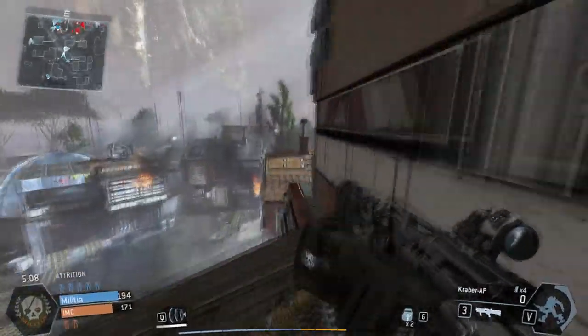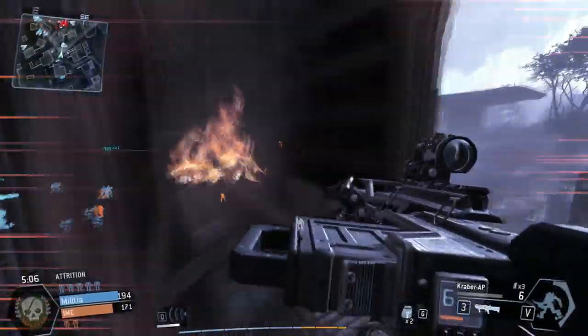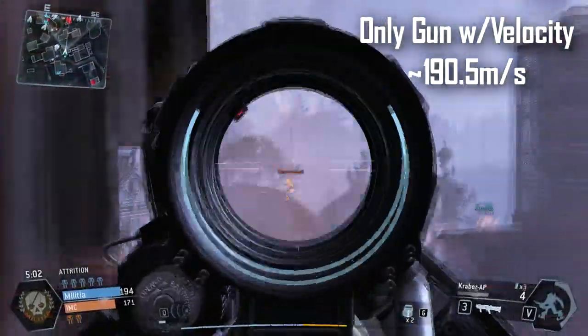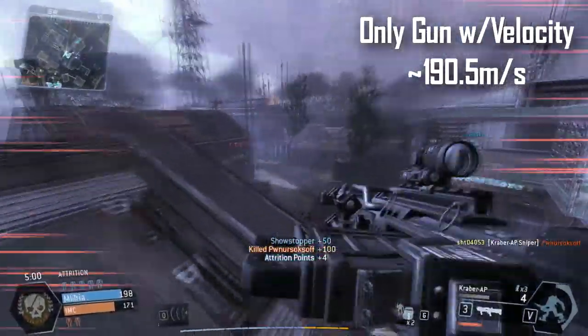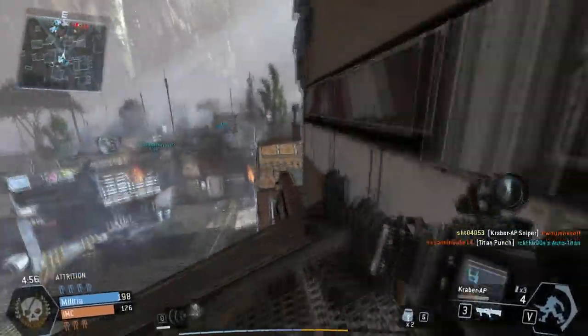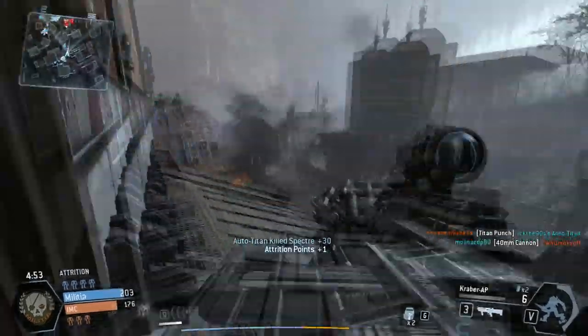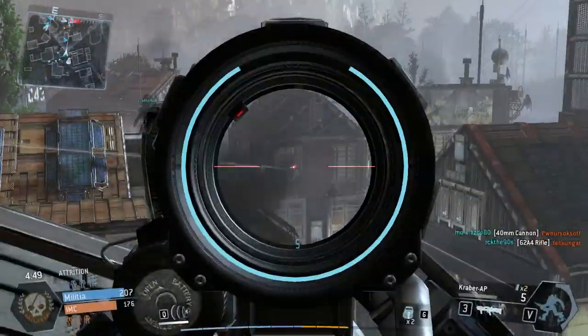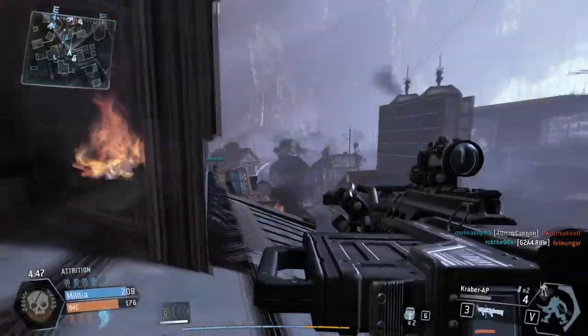One thing that this gun is very special at is its bullet velocity. This gun has a bullet velocity of around 15 meters per second, so if you're aiming at a moving target, you're going to have to predict the aiming — just like Battlefield 4 or any Battlefield series. It's not like Call of Duty where you can quickscope and just aim and shoot. You're going to have to predict that movement, otherwise it's going to be pretty much impossible to hit that moving target.